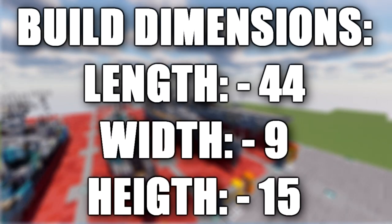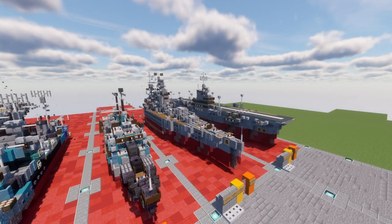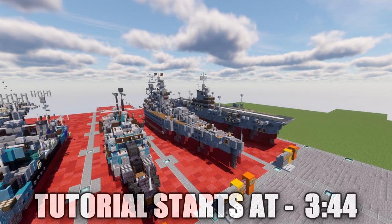In this tutorial we will be building the HMS Rodney. The HMS Rodney was one of the two Nelson-class battleships built for the Royal Navy in the mid-1920s. The ship entered service in 1928 and spent her peacetime career with the Atlantic and home fleets, sometimes serving as a flagship when her sister ship Nelson was being refitted.